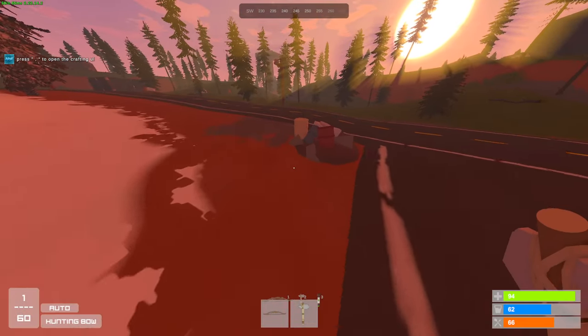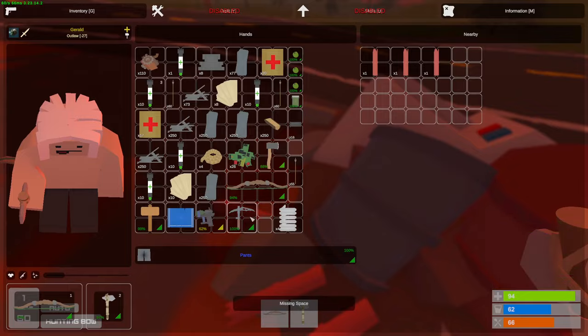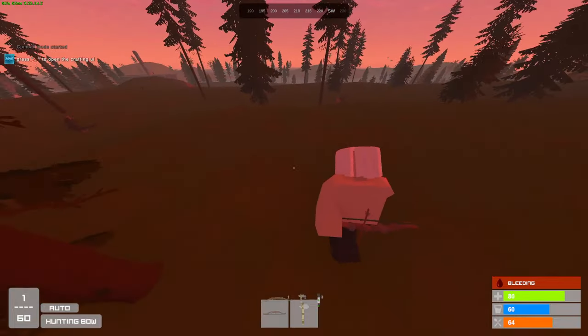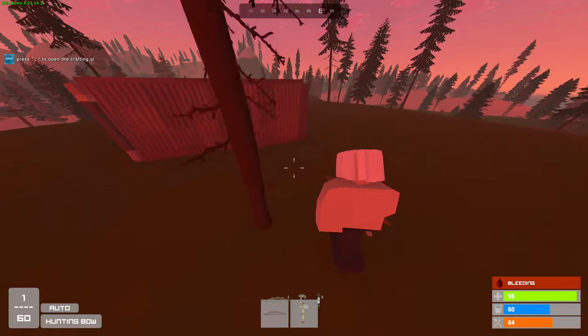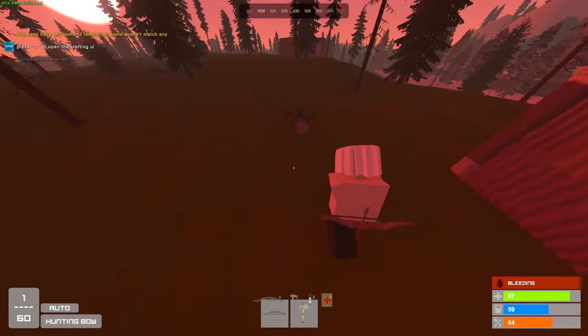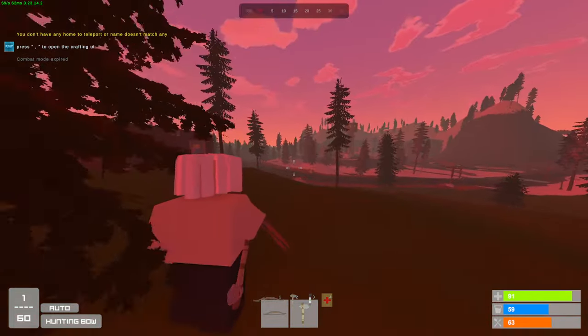There's a few more barrels here — I'll just hit them. Oh, I got shot! I'm bleeding out. I think he came back. I'm right next to my base — I don't want him to know this is my base though, so I'm just going to keep running. I'm still bleeding, I need to hotkey a bandage. I can't home. I could just run straight into my base, but I'll probably risk getting door camped, so I'll try to kill him.